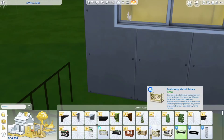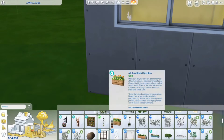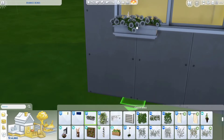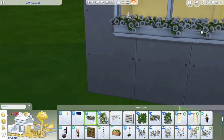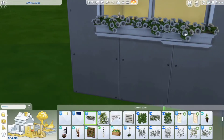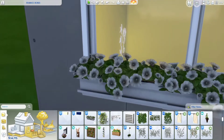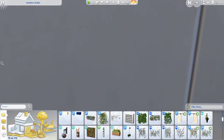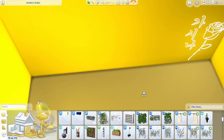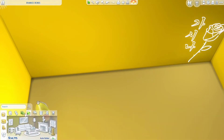I was so set on putting that up there but I decided to go with something simple and small. She's still, even though she's extreme with the room, aesthetically she still likes the simple things — cute and dainty.